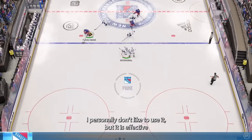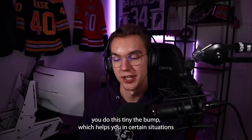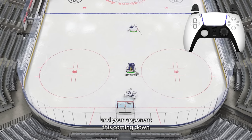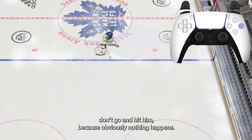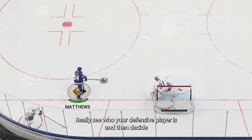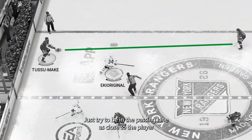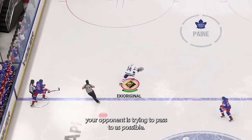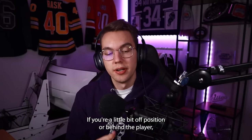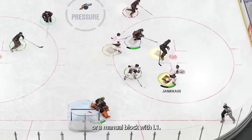Defensively, hit checks are also really good — I personally don't like to use them, but they are effective. Just pressing up on the right stick does a tiny bump that helps in certain situations without losing momentum. If you're defending with a smaller player and your opponent is coming down with a bigger, stronger player, don't go and hit him — nothing will happen. Really consider who your defensive player is before deciding what action to take. For pass intercepts, just try to be in the passing lane as close to the target player as possible; you don't even have to press anything.